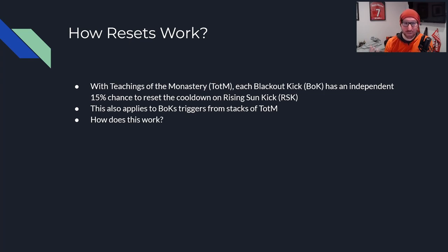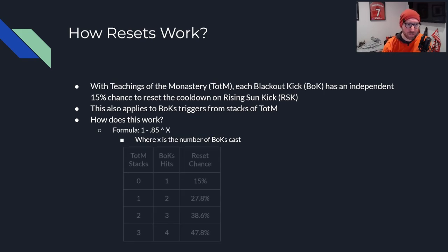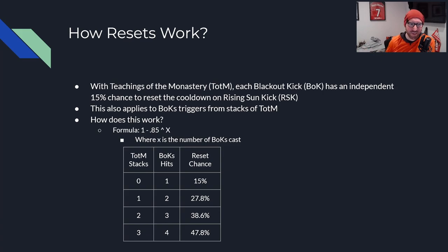So how do the resets actually work? We know it's a 15% chance to reset. Does that mean with 1 stack of Teachings — 2 Blackout Kicks — it's a 30% chance? Not quite. That's not how probability works. The formula is 1 minus 0.85 to the X power, where X is the number of Blackout Kicks. At 1 stack, X is 2; at 0 stacks, X is 1. At 0 stacks that's 15%, at 1 stack it's 27.8%, at 2 stacks it's 38.6%, and at 3 stacks — 4 Blackout Kick hits — it's 47.8%.